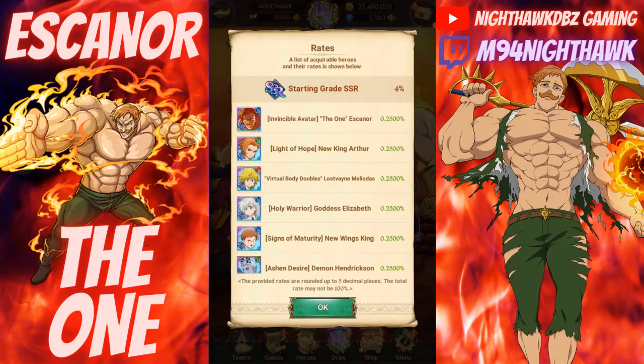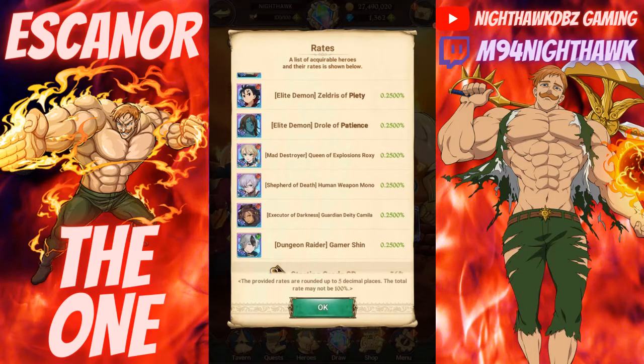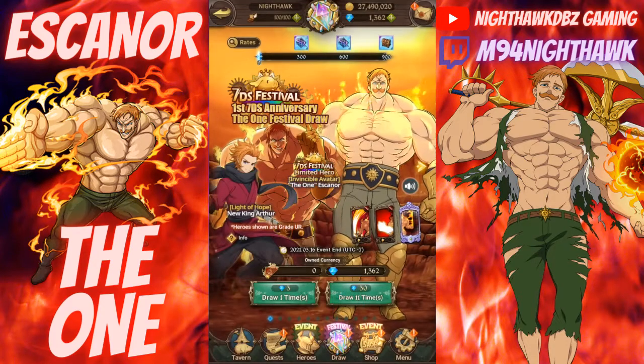We also got Lost Fame Meliodas making his return and Goddess Elizabeth as well. I'm hoping to walk away with at least one copy of those two. If we can get the new King with Wings that'd be pretty nice, and I'd also love to get Droll or Esterossa. Without further ado, we're sitting about six minutes in — let's get started.